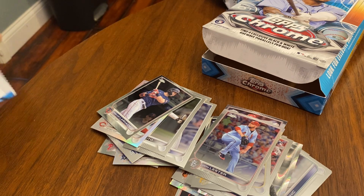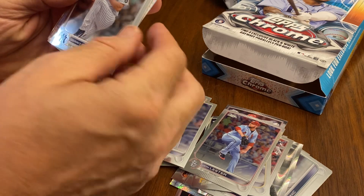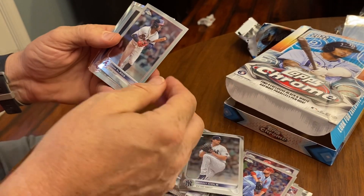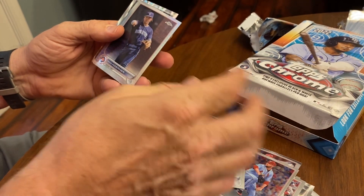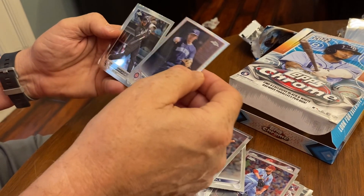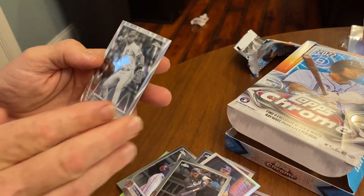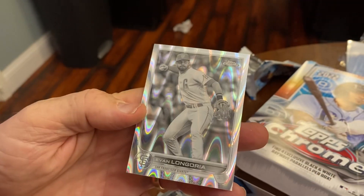Okay, we're still waiting on that great big hit. Oh, I got something in here — two in here. Garrett Cole. Ozzie. Nico Horner. Okay, that's decent. And Evan Longoria. Go figure. Good looking card.